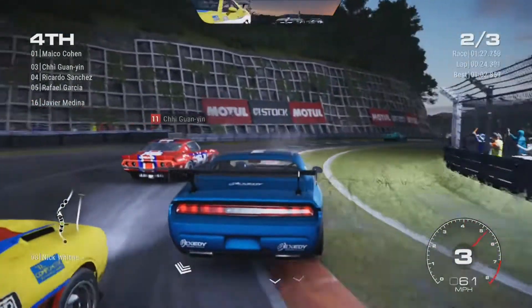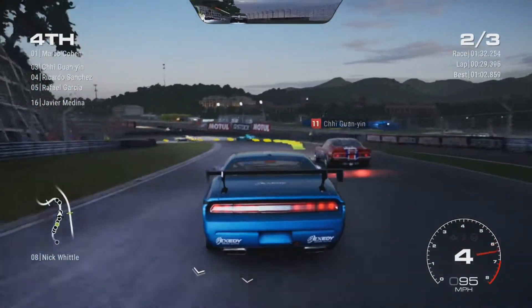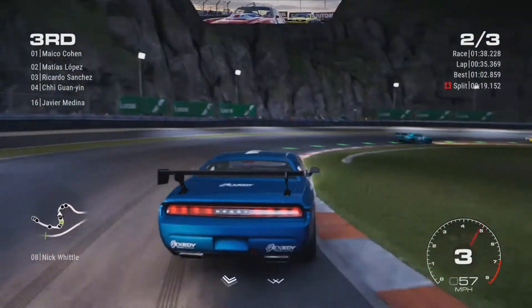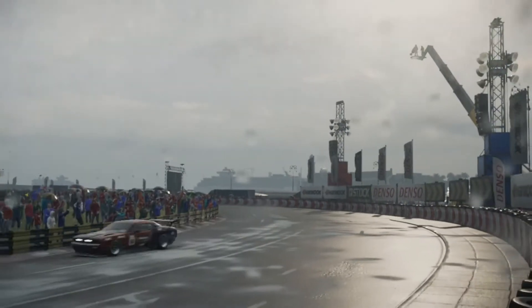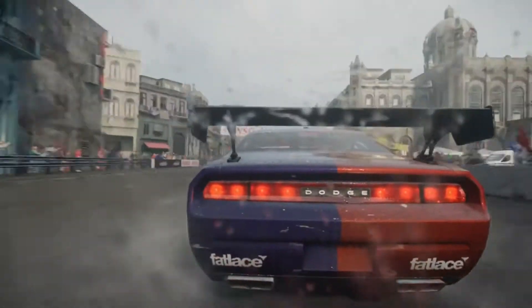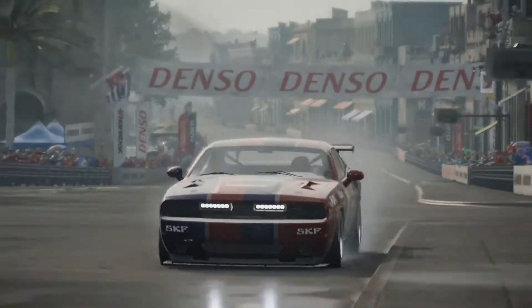Now let's talk graphics. The graphics within Grid are both wonderful and shockingly bad at times. Racing around at night or in the rain or through a sunset looks truly amazing — this game does look good. Then you can't help but notice how god-awful the rear-view mirrors and rear-view cameras look with its low frames per second and choppy pixels. If you don't pay attention to that, the game looks super sharp. It's not on the level of Forza Horizon 4, but it's very enjoyable. Nothing award-winning, though.